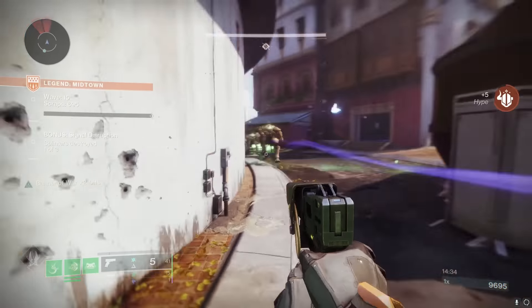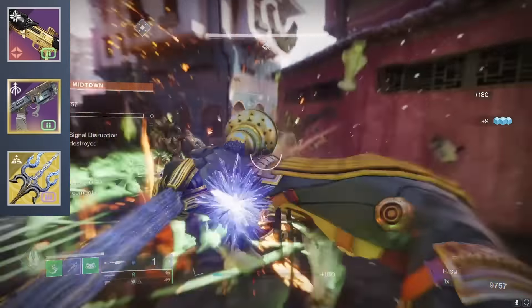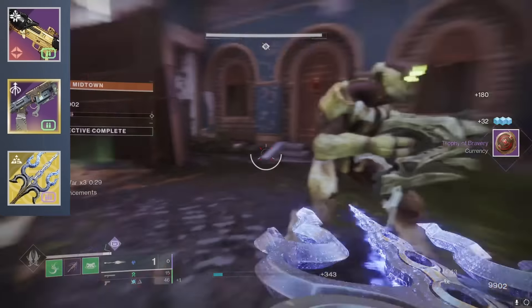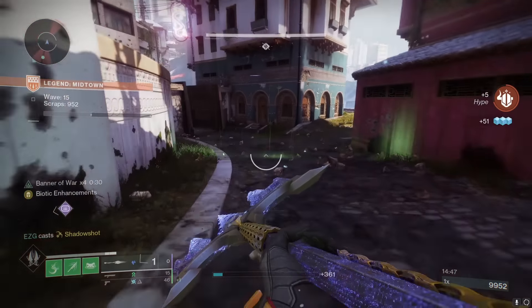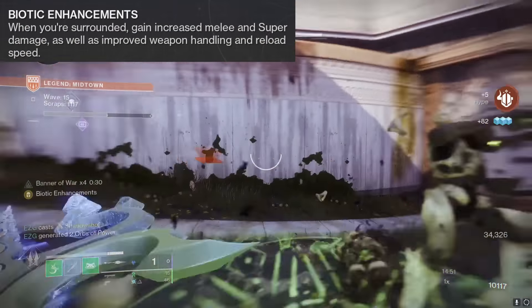Your glaive alone can deal with overload and unstoppable champions. All you have to do is have something for anti-barrier, which is why I'm using the Indebted Kindness sidearm in my special slot. And then in my kinetic slot I have a one-two punch shotgun — the Swordbreaker — if I need to fly in at a chunky yellow bar. So this glaive is very powerful as it is, but it gets even stronger with the Synthoseps.